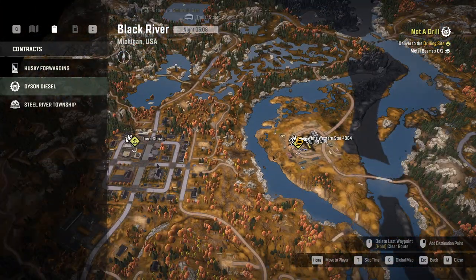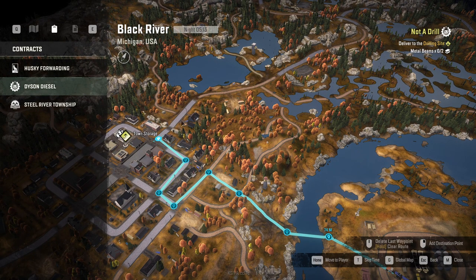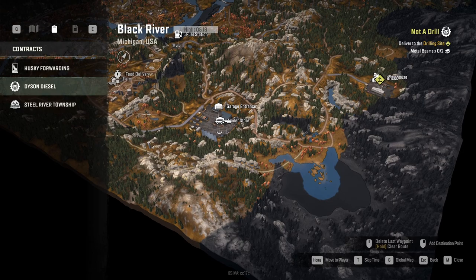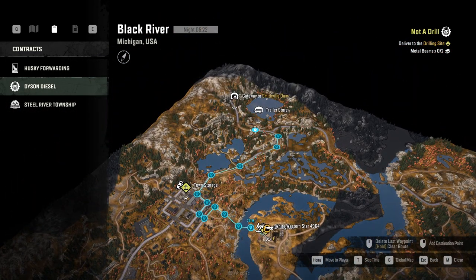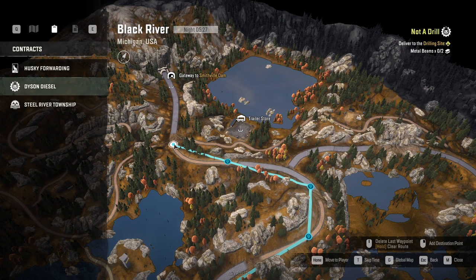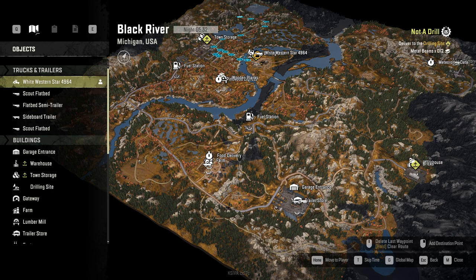Let's do something horrible - let's cross through here. If we fail it won't be that big of a deal because we have the garage in the area. So let's just head through town, go by the trailer store. Actually, is it quicker to go to the garage? What do we even have here? We have a scout flatbed and that's it.